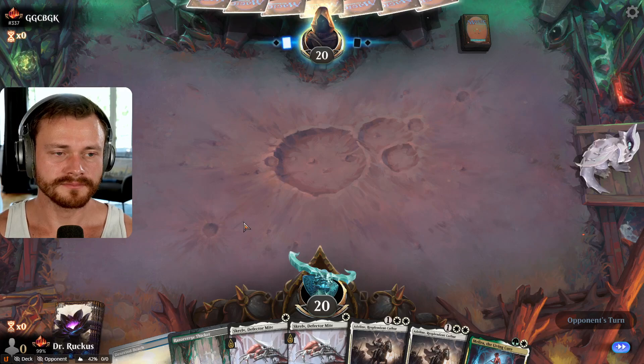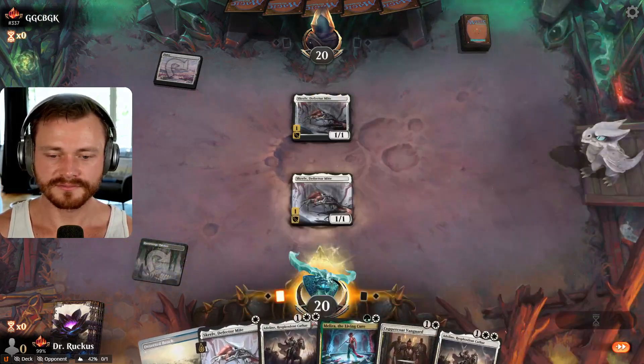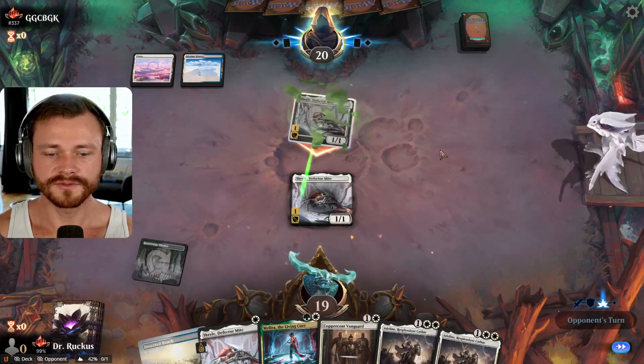Not great, but plenty of land in the deck. Skrelv — alright, it's Mono White. That's a card.